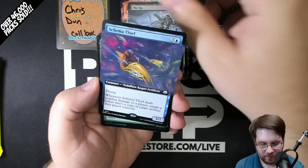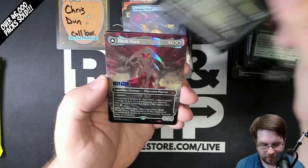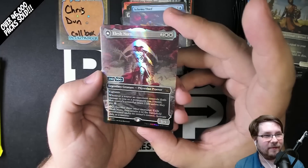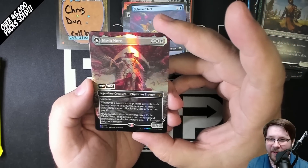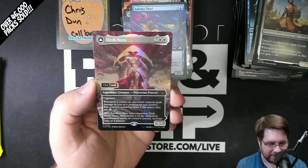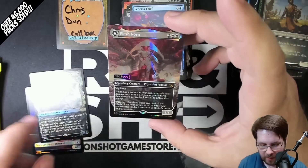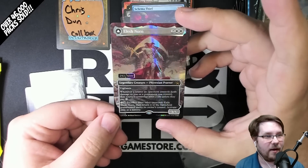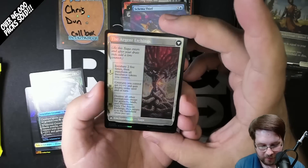Nightmare of Eos, rare. Pile On, extended. Schema Thief, extended. Fin foil. Etched Daxos — such a fun card. Oh chat — this is the double rainbow unique art Elesh Norn. No way — I didn't think we were gonna hit any of these. Only 500 of each one are made — 2,500 total — so the odds of hitting one of these are stupidly small.